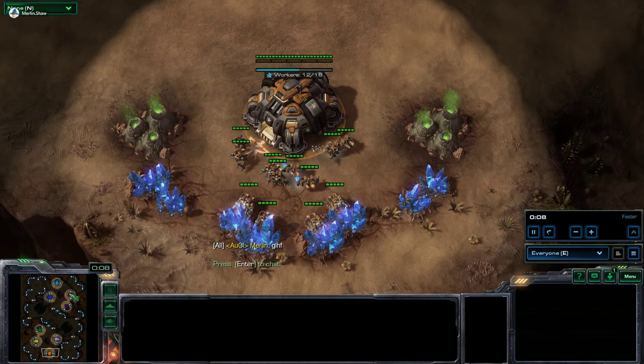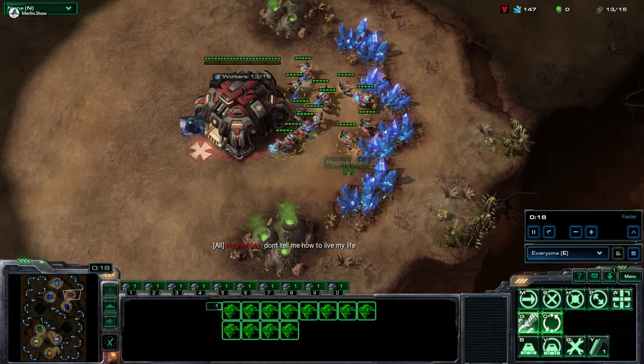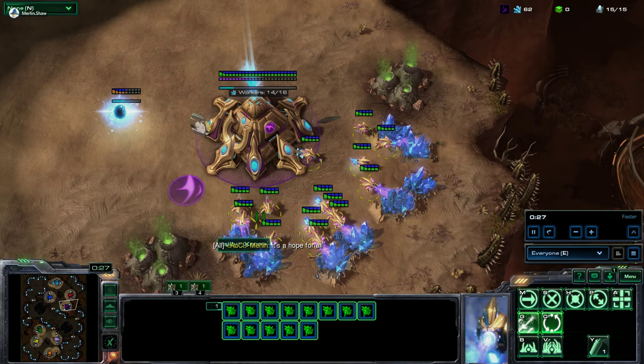We got a 4v4. We'll go to the opponent first. We have Hypnotoid, who's playing red — 'Don't tell me how to live my life,' he says — and this guy is a master player. Our next master player is Xeros, the purple Protoss, so we have two masters in this game.